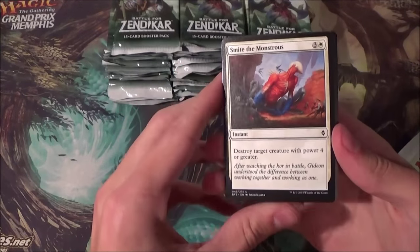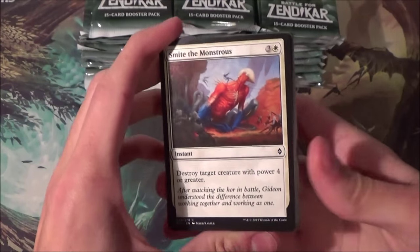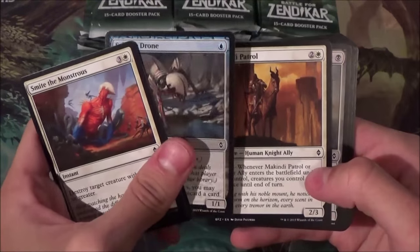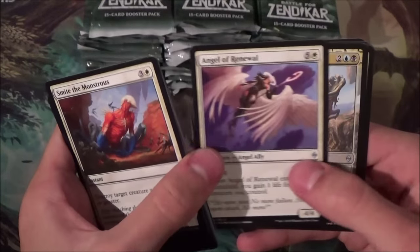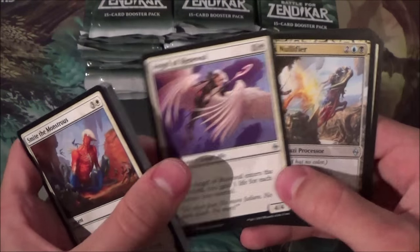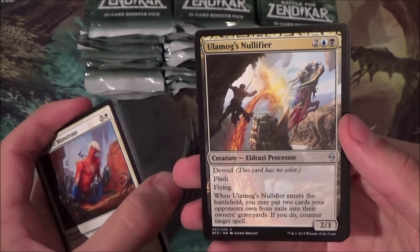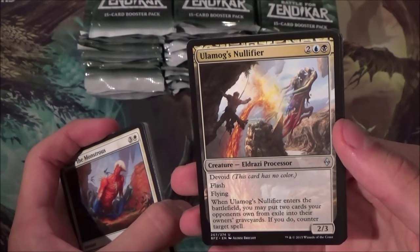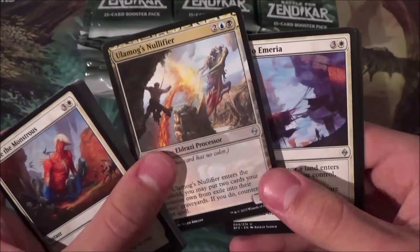I have my sleeves ready just in case — you never know. Let me zoom in a little bit so everybody can see. Smite the Monstrous is the first common. I'll sift through the commons quickly because it takes too much time. Angel of Renewal — a nice card for limited maybe. Ulamog's Nullifier — I like this card a lot, reminds me of that exploit creature from Dragons of Tarkir. Silumgar's Sorcerer also counters something with exploit — this card is really cool too.